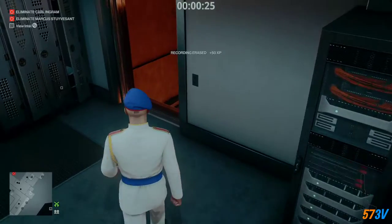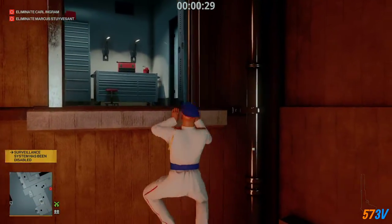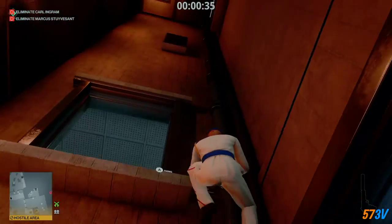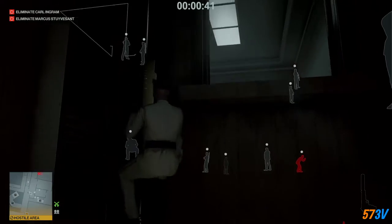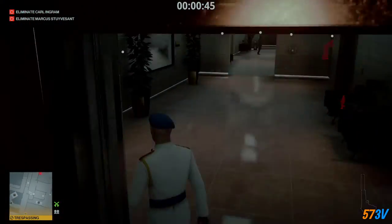Once that's done, we're going to climb down the elevator shaft here, then climb back up to this level here. Once here, make sure that guard has left before you climb on up.